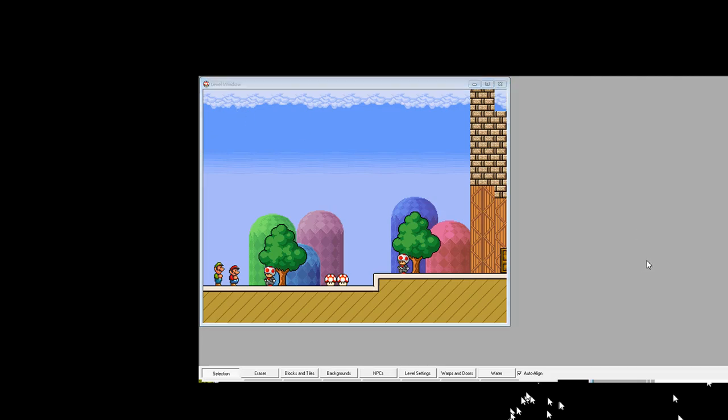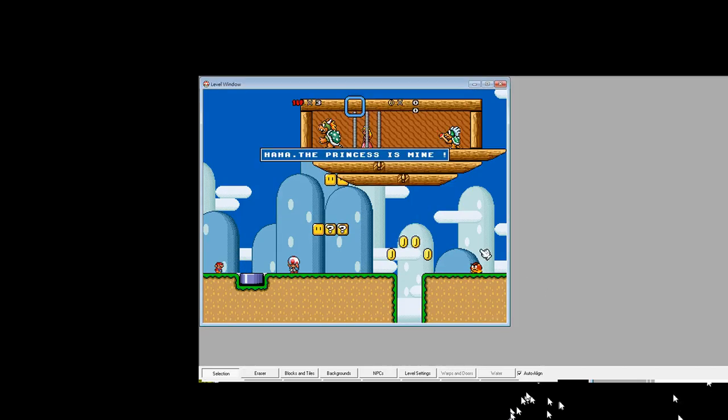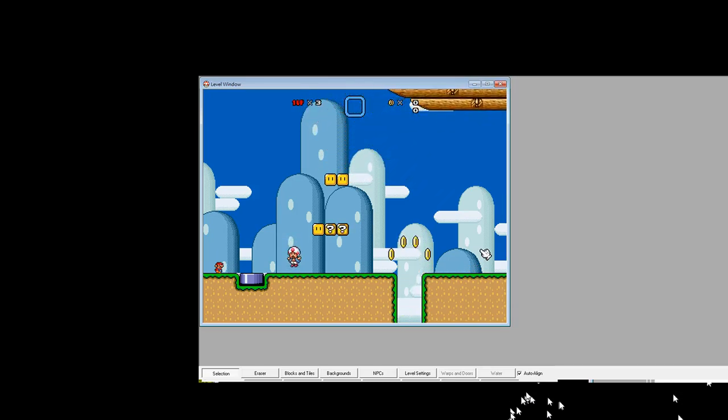I want to show a bonus level. In my episode, every level has at least an easy boss fight. This is my first level — Plain Grassland. This is the very first level I ever made.